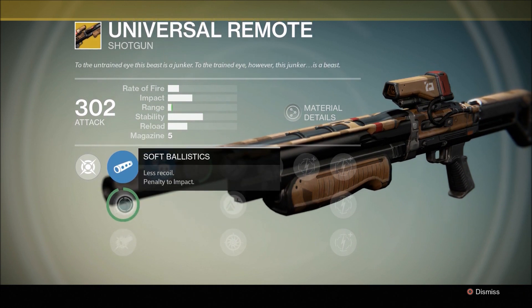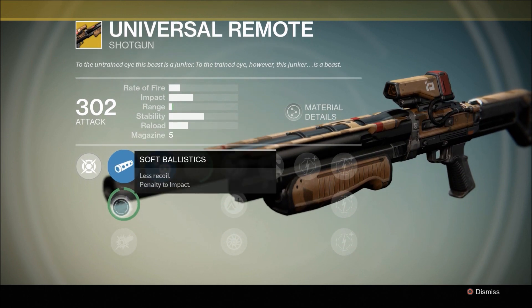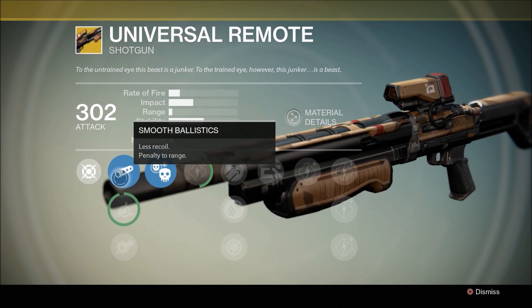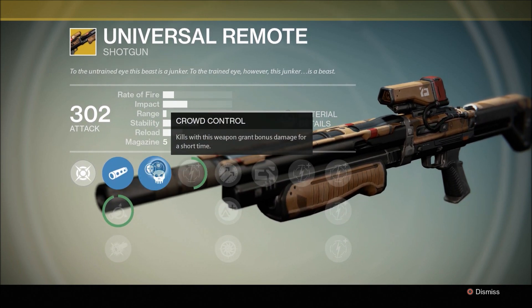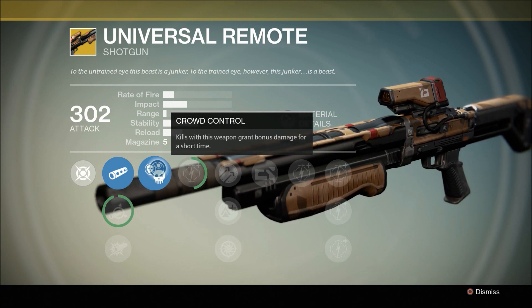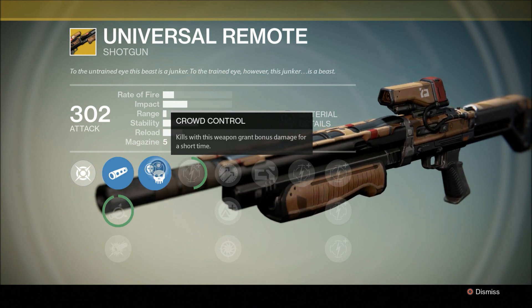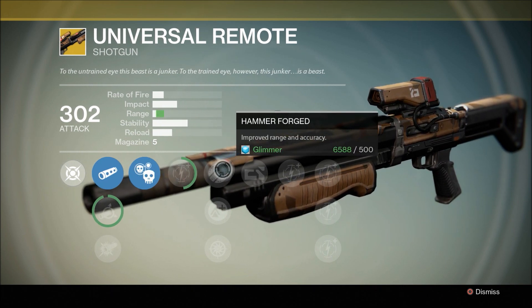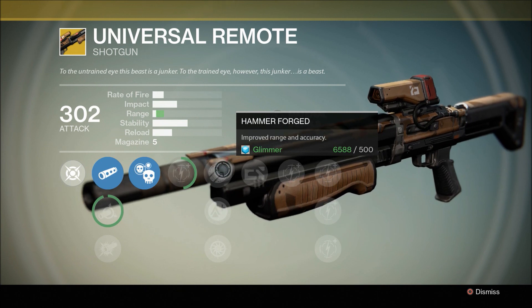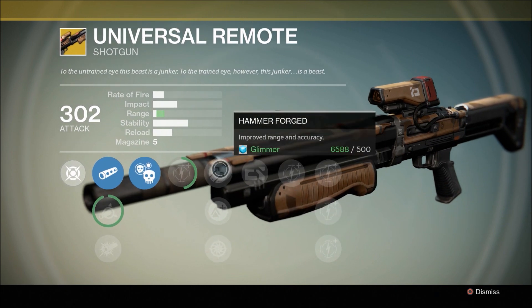Whichever ballistic you want, probably between soft and smooth is what I'm gonna go for depending on the range and how much penalty to impact I actually get. The other perk loaded out with it is crowd control. Crowd control is pretty nice but on a shotgun normally it's not really utilized that well, simply because most shotgun kills are already a one-shot kill. And since this is not a very quick rate of fire shotgun — it's an average rate of fire — there's not a lot you can utilize out of it. Hammer forged improves range and accuracy, and that is the ultimate thing you can want on your shotgun.